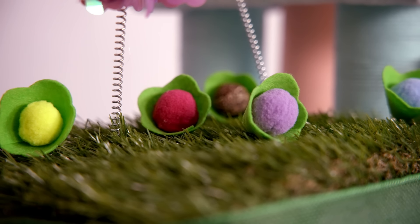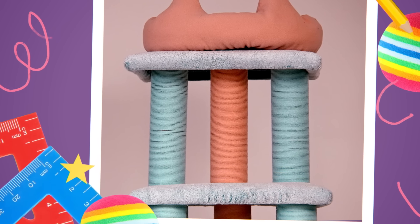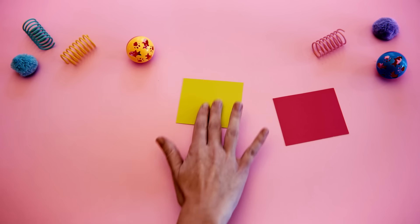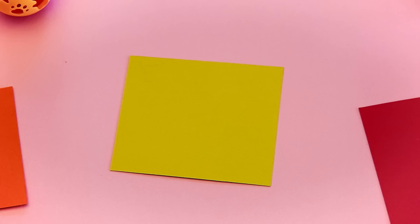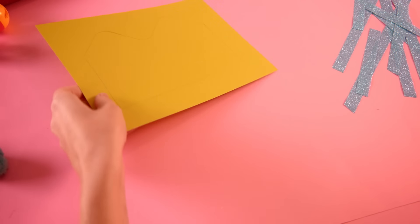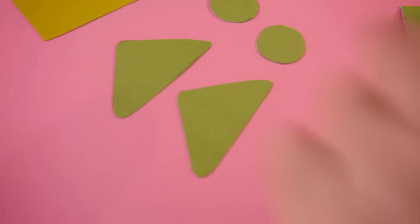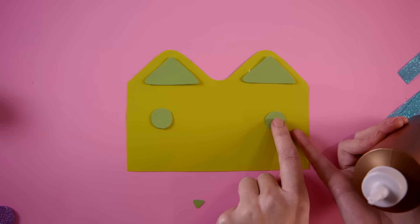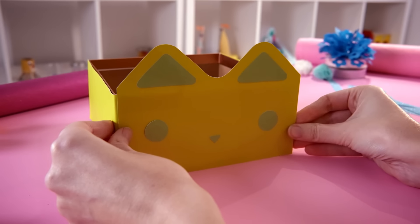Now on to the top platform — crafty-rific! The craft room is so full of colors and neat materials. I'd like to replicate the cat container Baby Box uses to hold craft supplies. Marshmallow, do you have a preference for what color it is? Where'd he go? Guess I'll pick the Yellow Cat Box. I'll cover the box in yellow paper, then use green to decorate — two eyes, two ears, and a tiny little cat nose. It's perfect! Let's add that to the platform.